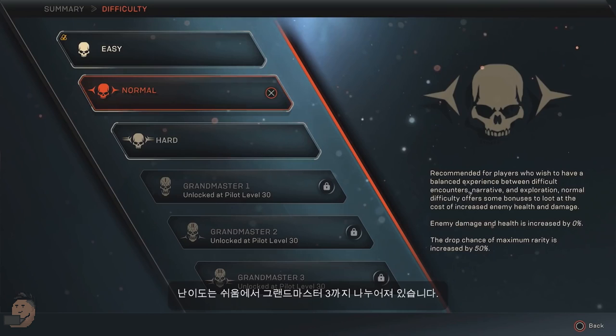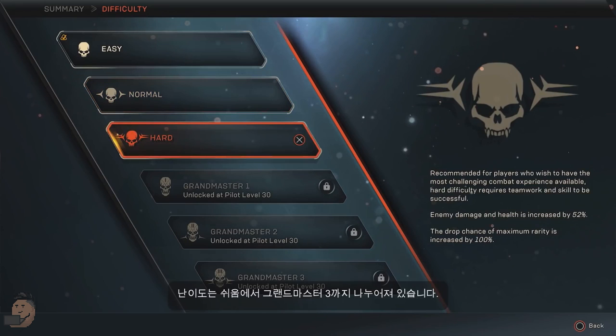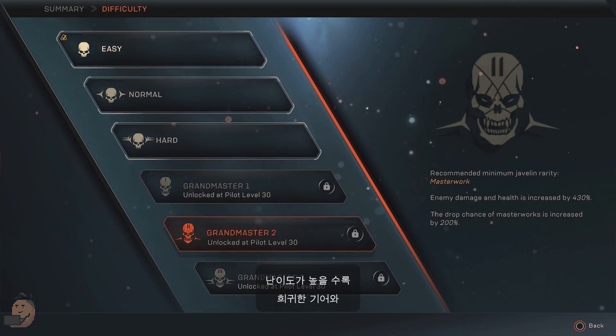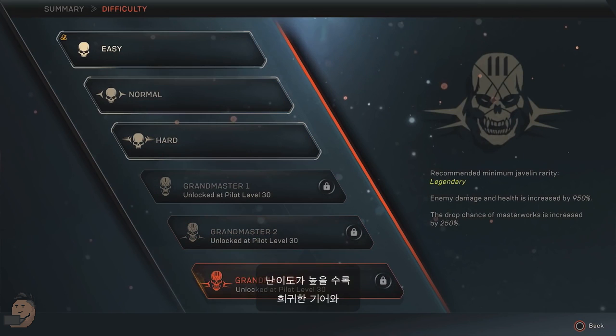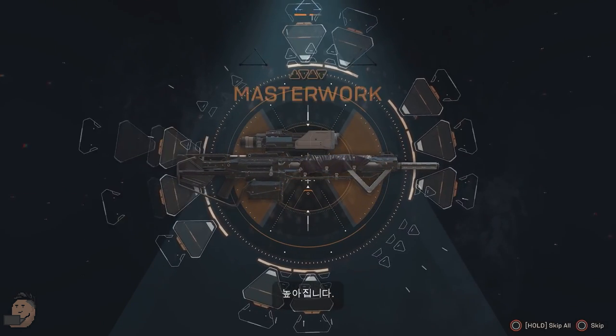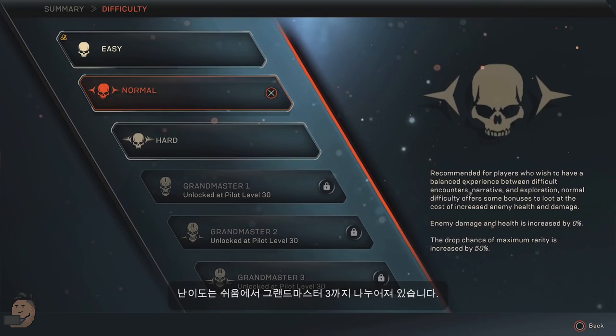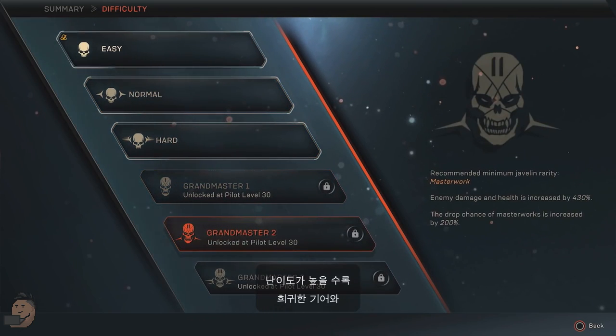Now here is a huge change I want to discuss: the difficulty. If you all remember, easy was a 0% increase of enemy damage and health, and Grandmaster 3 was a 3100% increase. Now we can see that normal is 0%, the baseline, and hard has been tuned to 52%. Grandmaster 1 is a 165% increase, Grandmaster 2 is a 430% increase, and Grandmaster 3 is a 950% increase. This is no small nerf to enemy health and damage — this is actually pretty massive. Now Grandmaster 1 is around the same percentages as hard used to be, and Grandmaster 3 is around 2.5 times less than what it was.